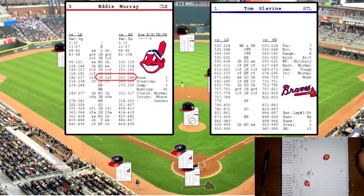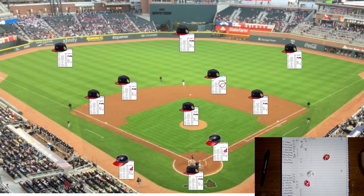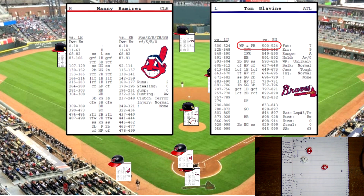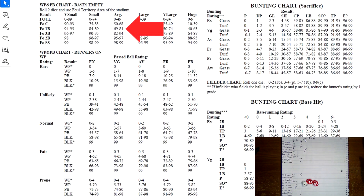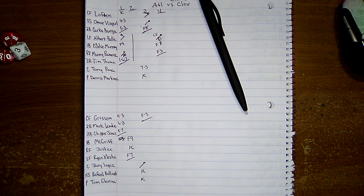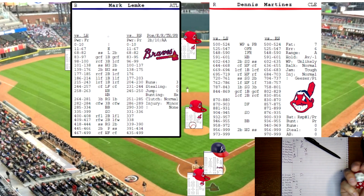Eddie Murray up, bats both ways — righty tonight, rolls 224 versus lefty — long fly ball to center fielder, F8. Manny Ramirez up with one out, righty, rolls 514 off Glavin's card — wild pitch/passed ball. We go to the chart; foul territory is average, roll two dice, get 73 — foul out to first base. Ramirez hits a shallow fly out in foul territory, McGriff catches it for the third out. That's the top of the fourth.